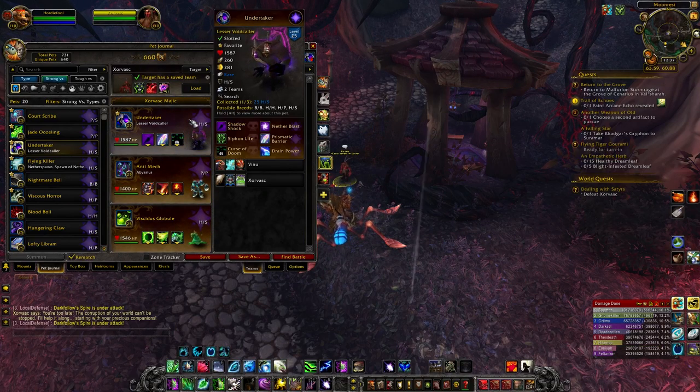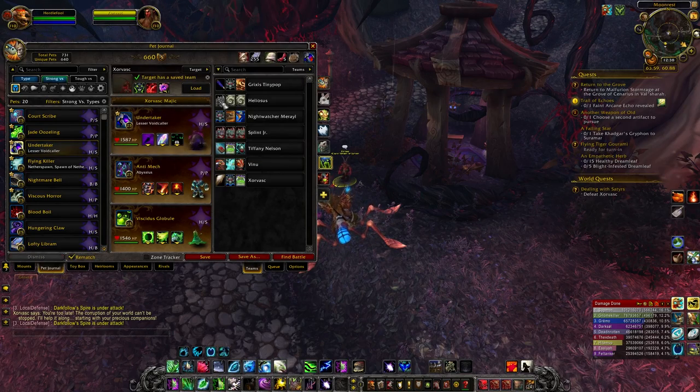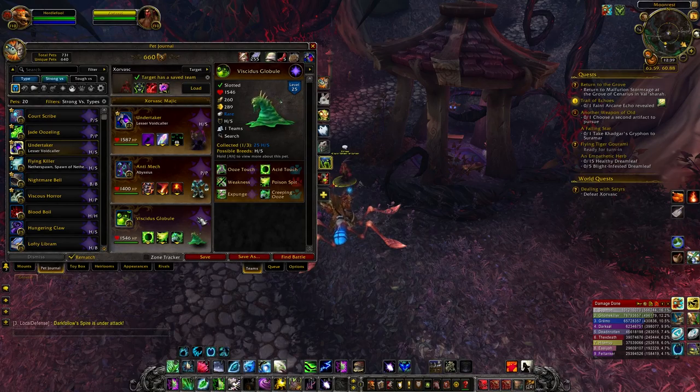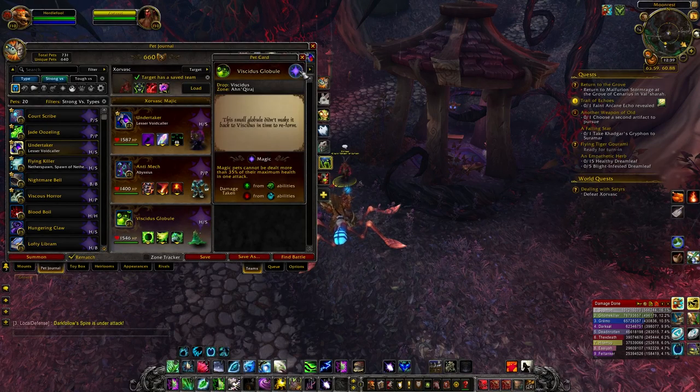My first slot, I've got my undead Lesser Voidcaller who drops from Tempest Cape. Got my Abyssal who drops from Black Temple, and then my Viscous Globule who comes from Encourage.